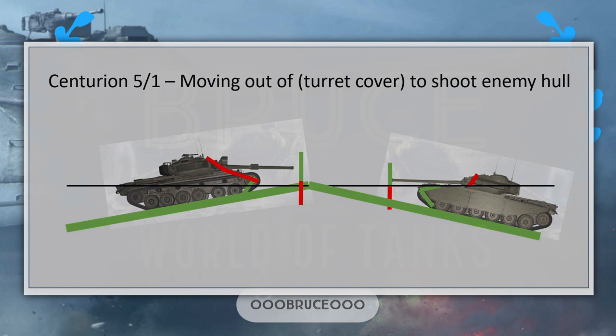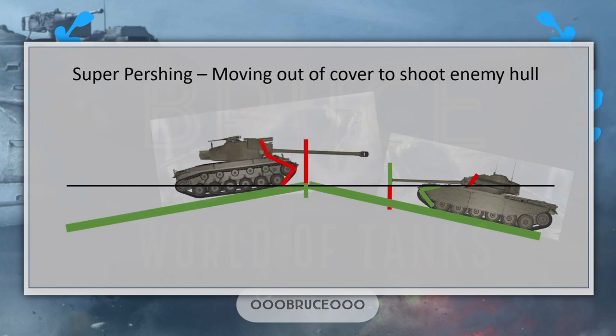Playing hull-down will not work for the Centurion 1 against the Centurion 5-1, because to hit the lower hull of the Centurion 5-1 it would have to expose its upper hull and lower hull while both tanks have the same amount of gun depression. The only chance the Centurion 1 has to peek out against such a tank is after the other tank has shot — during the reload, the Centurion 1 could move out of cover without fearing a shot. This is super important to understand.